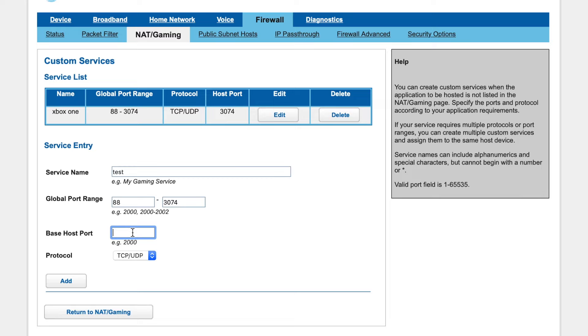To find your base host port, you'll want to go to your Xbox settings, network settings, advanced settings, and then down at the bottom it'll tell you whatever port you're on. I'm on port 3074.